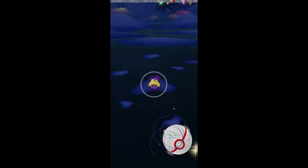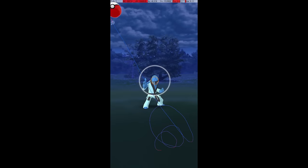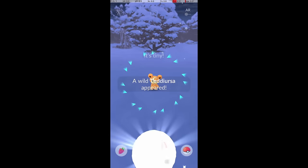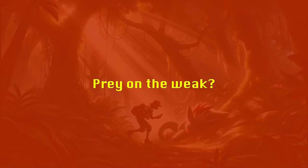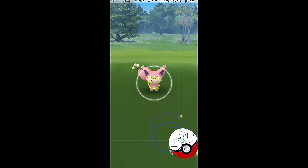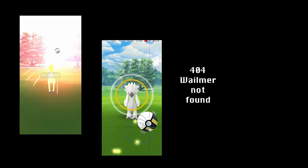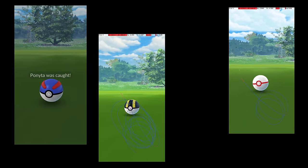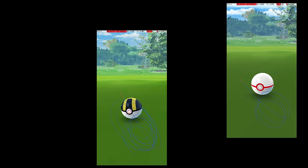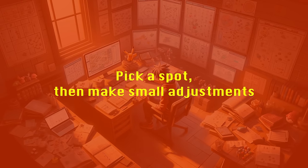Once you can hit great throws consistently on most Pokemon, you're ready to jump in the deep end and start trying excellent throws. My suggestion of trying for a great throw every attempt doesn't translate well to excellent throws at first — it's too demoralizing if your skill isn't quite there yet. Instead, pick a few of the easier spawns to try first. The first Pokemon I consistently made excellent throws on was Skiddo. But even easier candidates include Ponyta, Furfrou, Wailmer, and Slowpoke. These Pokemon are a good way to develop an intuition for throwing because their catch circles are large enough that you don't need a perfectly refined, repeatable technique.